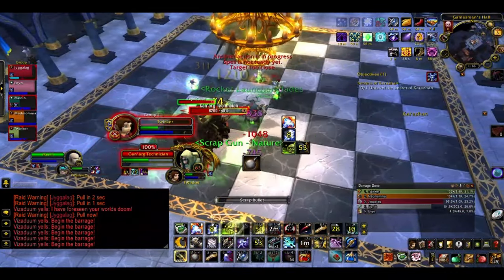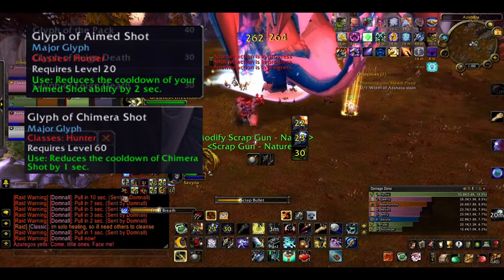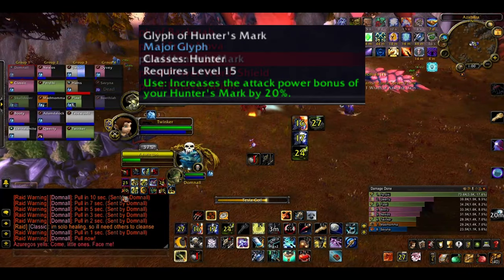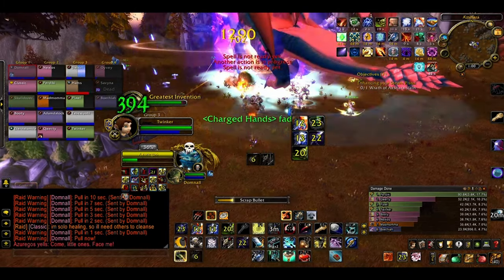As far as glyphs go, there aren't that many options at all — probably Aimed Shot and Chimera Shot if you're Marksmanship, and Explosive Shot if Survival. Definitely pick up Glyph of Hunter's Mark. There currently aren't any useful minor glyphs at all, so that saves you some money.